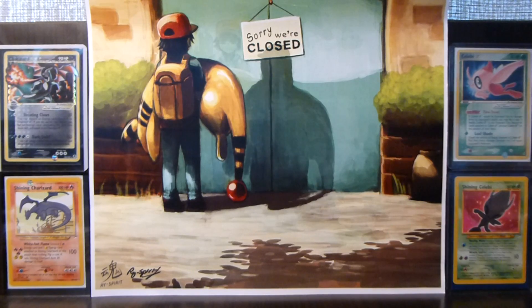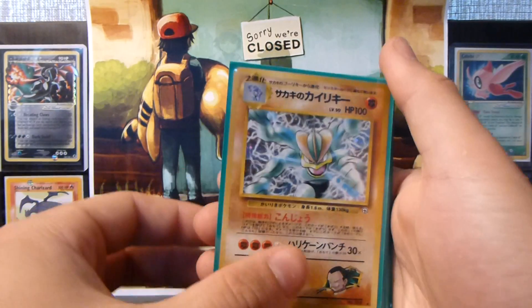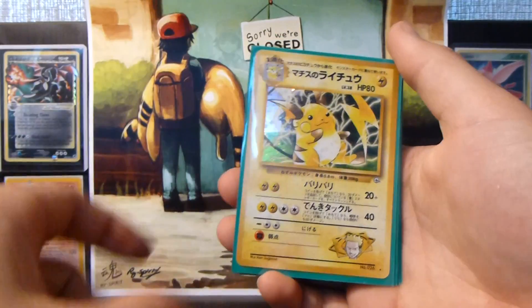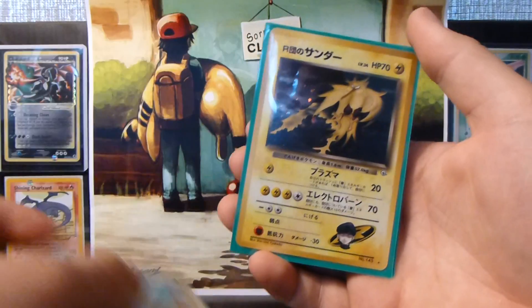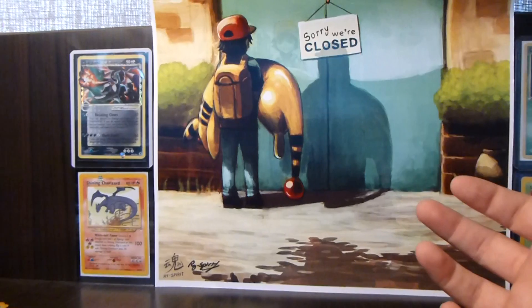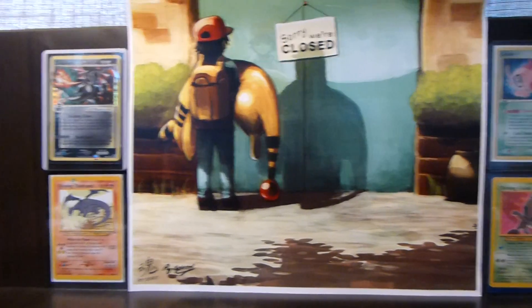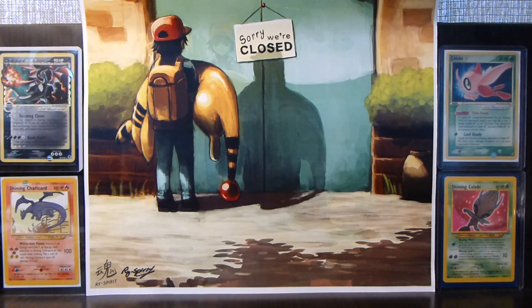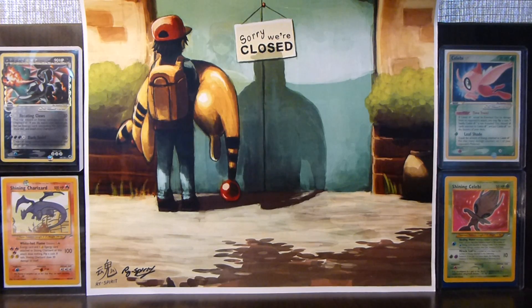Let's have a recap of the holos — we have Machamp, Machamp, Machamp. Only three rares left to finish this set, so I'll probably be buying them pretty cheap because they're not difficult ones — it's only Pinsir, Dugtrio, and Snorlax. Nothing too rare but I don't have them so I gotta get them. Thank you guys for watching and I'll see you guys next time!